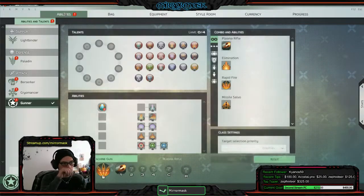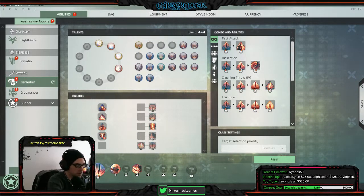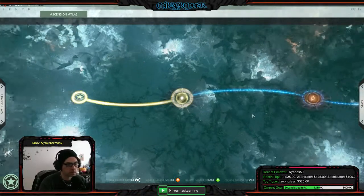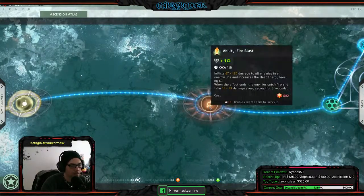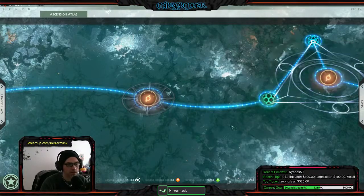28, okay. Let's go to the ascension, let's look up the ascension. Look, I have like nothing on the gunner — I put no points into the gunner at all. My gunner is like weak.